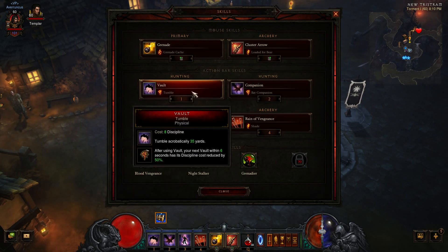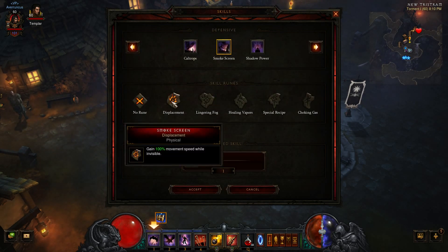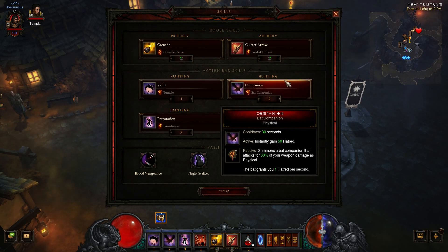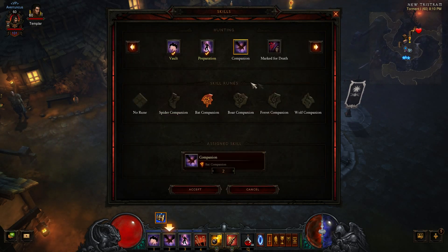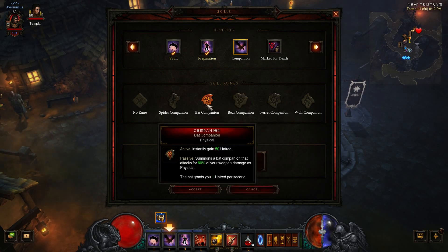Number 1 is going to be Vault with Tumble — this is my CC Breaker as well as my Speed Increase. Other possible choices for this slot are Smokescreen with Displacement, but it's up to personal preference. Number 2 is Companion with Bat Companion. This is a great passive Hatred regen, as well as on-demand instant 50 Hatred every 30 seconds. I can see other animals working here, especially Boar Companion, to help take some of the pressure off, but I'm using Templar which is doing most of my tanking for me. I really value the extra Hatred that Bat gives me, since Cluster Arrow is a Hatred hog.